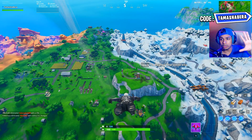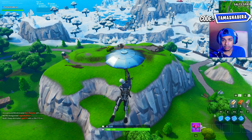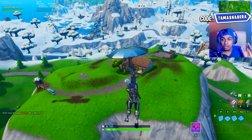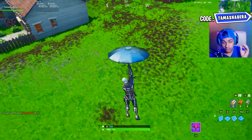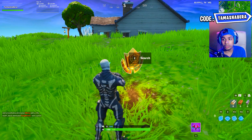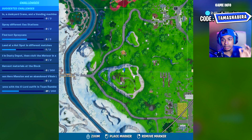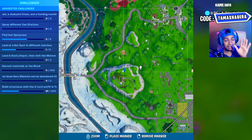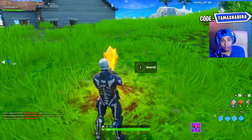Now we are going to move to the week 5 secret battle star location. You need to come over here on the mountain which is in between Salty Springs and Fatal Fields. You are going to see a big house and a big basketball court. Once you come on top of this mountain, you are going to see a circular dirt patch. Complete the third challenge to get the loading screen, then come over here and collect the secret battle star. Get that free tier and reach tier 100 fast using this method.